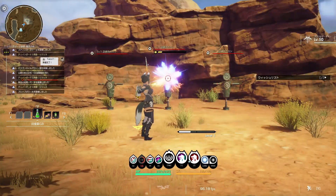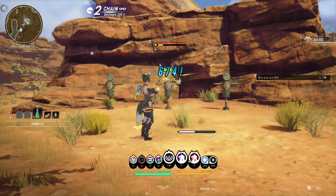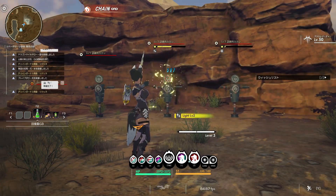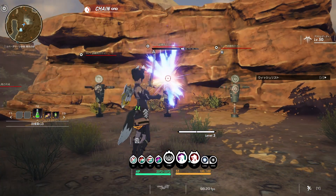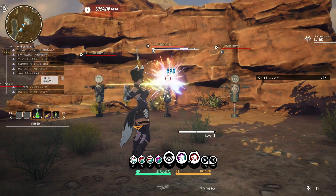Light attribute status abnormality: at level 1 and level 2, the target is enveloped in light and the damage received from the affected target decreases. When it becomes a light burst, a small explosion occurs at the time of the burst occurrence, and a large explosion occurs at the end of the burst, dealing significant damage and giving surrounding players an HP recovery buff.